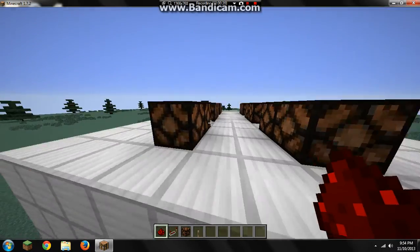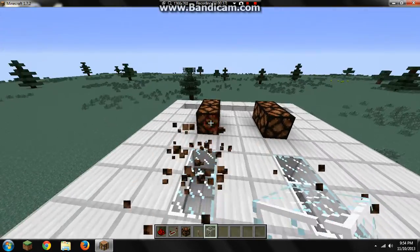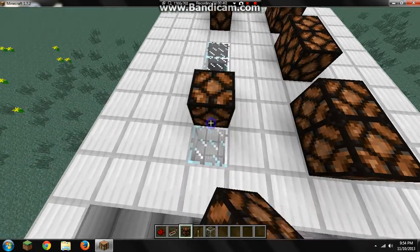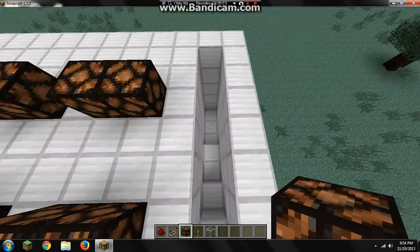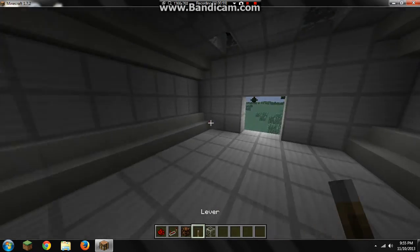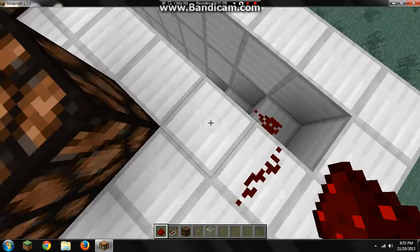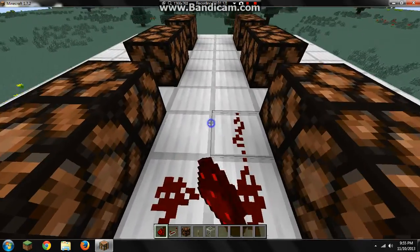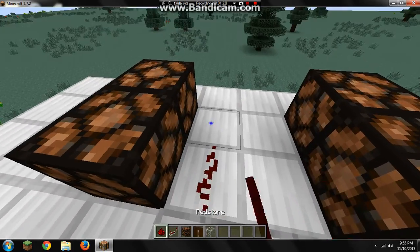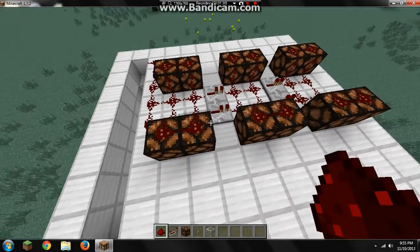I got this whole structure built out, but basically you can do this with anything. Here's how we're gonna do this: we're gonna take redstone lamps and put them wherever you want the light to be. I'm gonna take the lever, put it right there, go ahead and place two redstone repeaters like that, and then put a piece of redstone on each one of these.